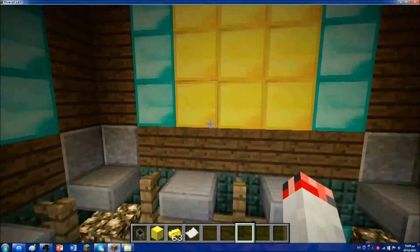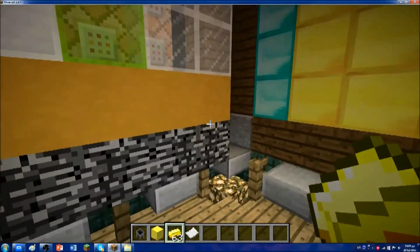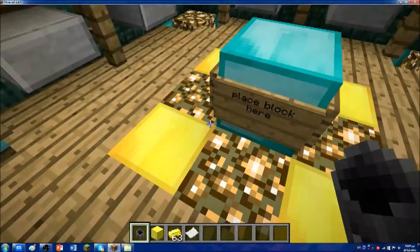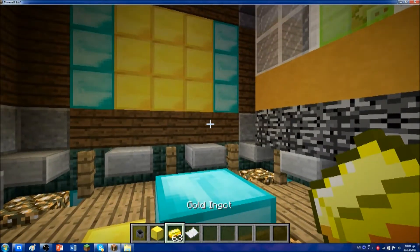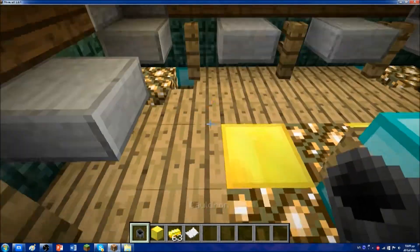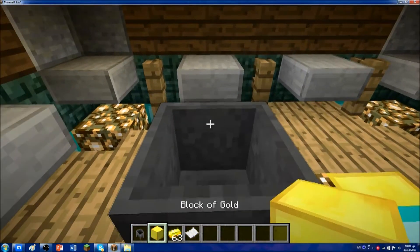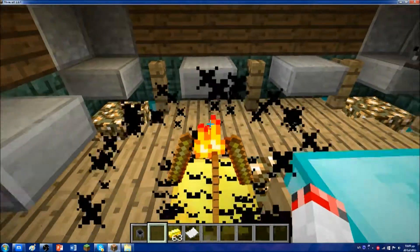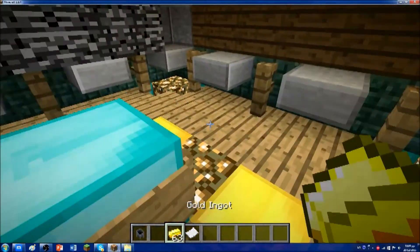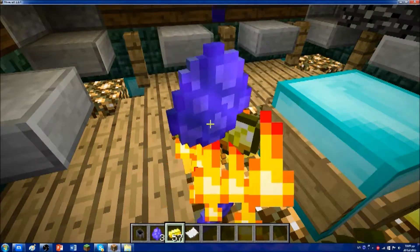So first of all, to begin, we'll need a command block of course, and paste the command in the description. After that, you'll get a cauldron, a block of gold, some golden ingots, and a paper. First of all, what you need to do is place the cauldron in the top left corner, and just put the block of gold inside it. And there we go — the lucky can fire!